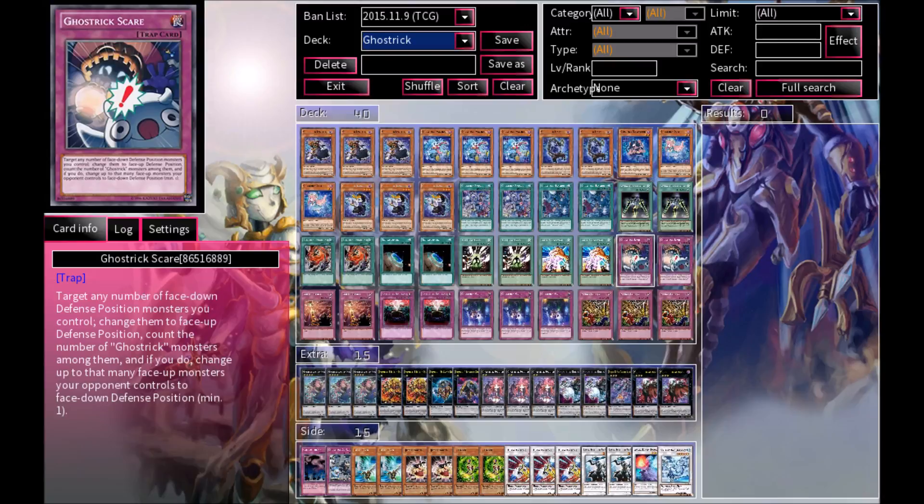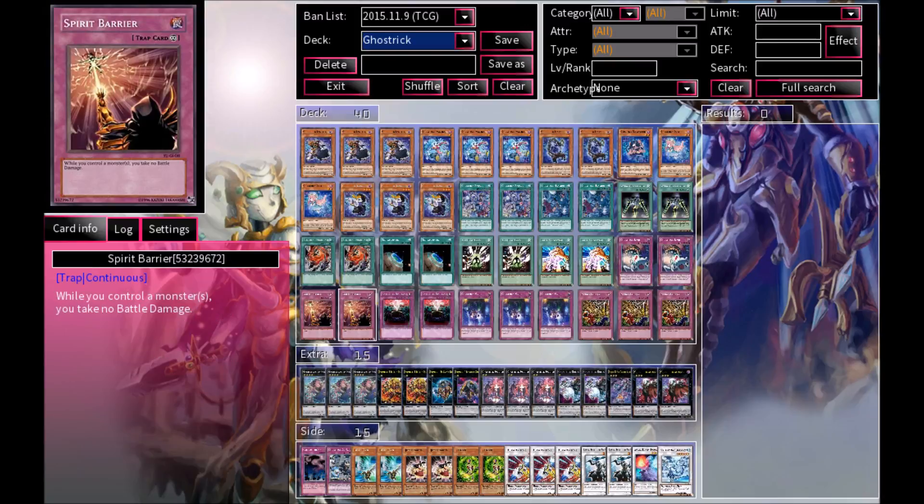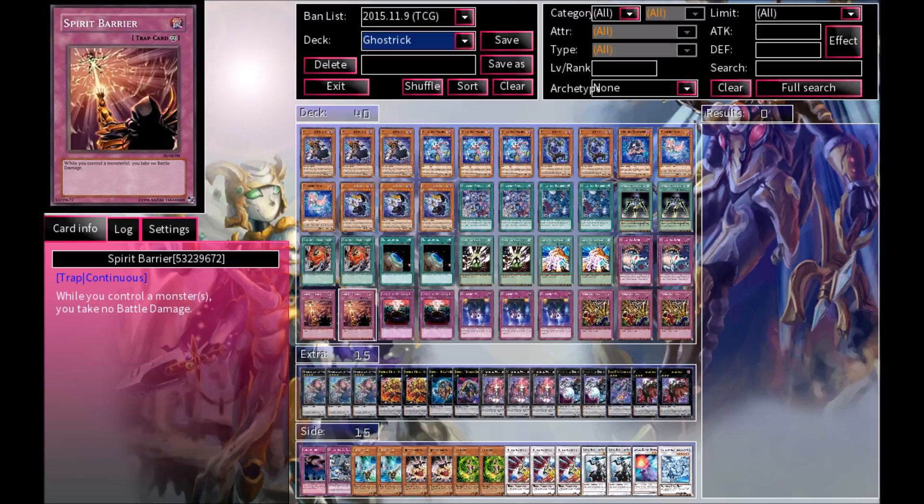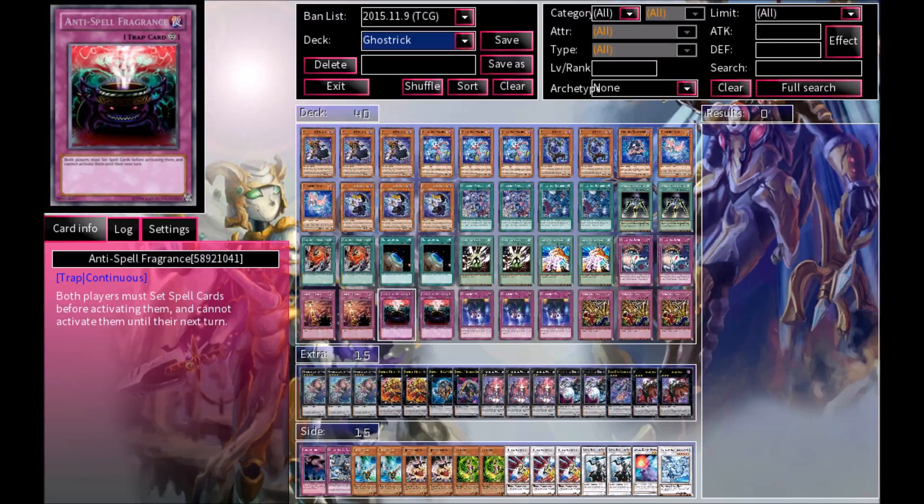Moving into the traps, we have 2 Ghost Trick Scare and 2 Spirit Barrier. Spirit Barrier says that while you control a monster, you take no battle damage — so obviously you want to get this card very fast. If you want to run it at 3, you definitely can for more consistency, but I find that 2 is just the right amount. We also have 2 Anti-Spell Fragrance so that your opponent cannot spam the field with their spells — like MST, Galaxy Cyclone, or any other commonly used spell card. Anti-Spell Fragrance makes it so they can't spam them like people usually do.